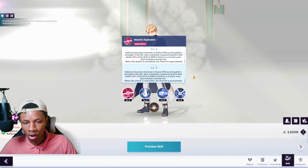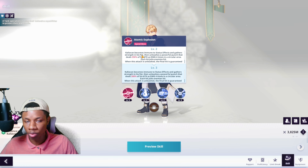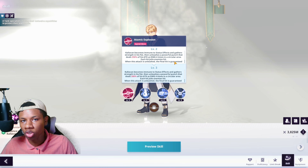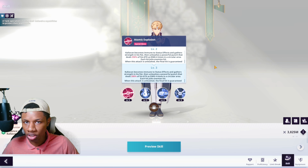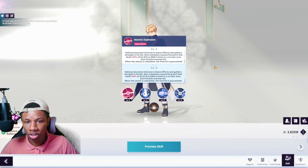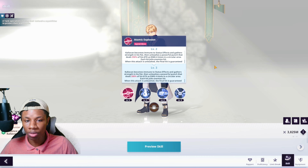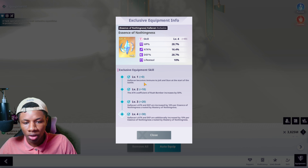As a tank unit, he doesn't have provocation and I don't see any physical or magic resistance shred. When it comes to benefiting your whole team, Calivon is a very selfish tank unit — he's only applying buffs to himself. His only purpose on your team is to deal crazy damage and stay alive as long as possible.